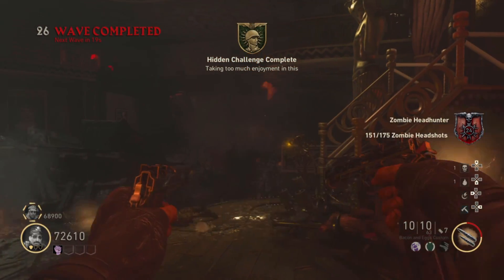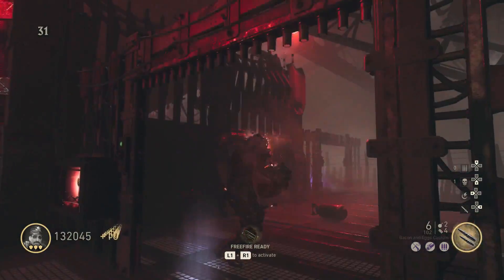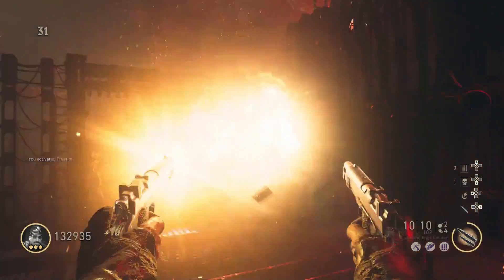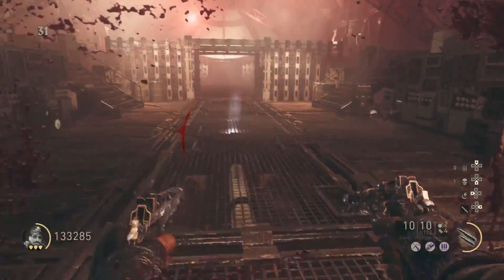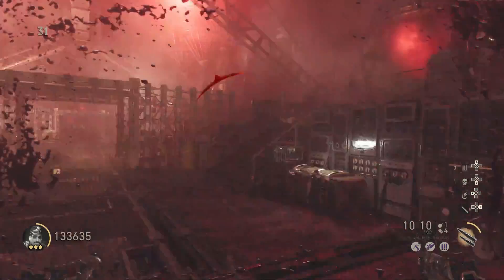The next challenge is to do the easter egg without using perks. If you have a team, it's pretty easy as long as everyone knows what they are doing. And if you are playing solo — who needs perks anyways, right? But try to take your time if you are trying it solo. Everything is doable but you have to run and train a lot. I will probably make a solo guide for the Shadowed Throne at some point.